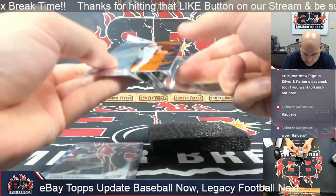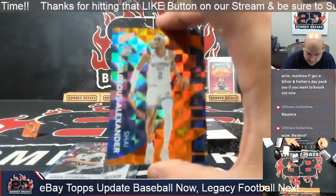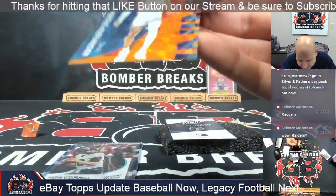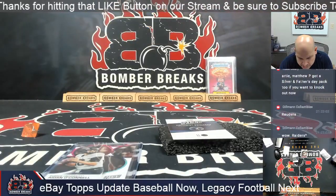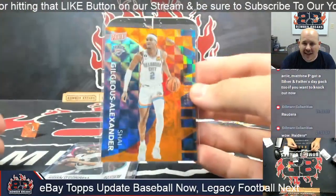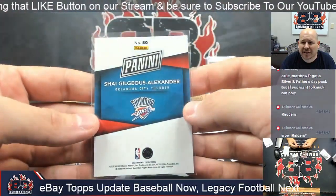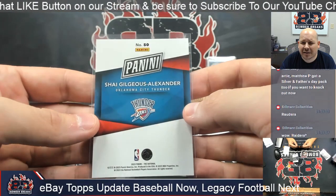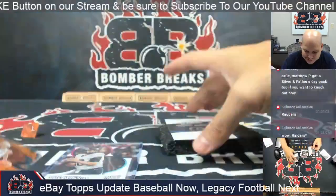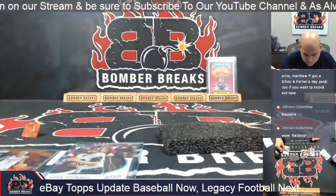Oh, I like the way that looks! It's Oklahoma City Thunder's Shea Gilgeous-Alexander, First Team All-NBA, 149 out of 199 — with that orange icy look. And behind that, a little Ant-Man base for the Timberwolves.